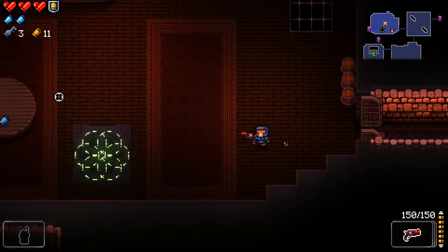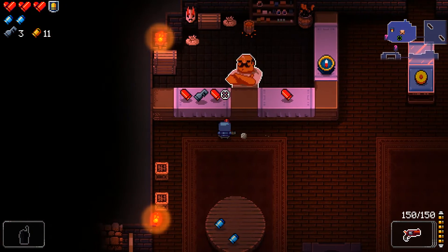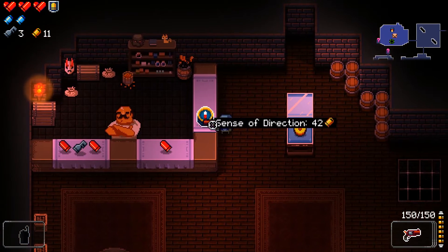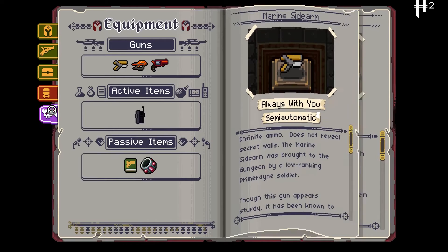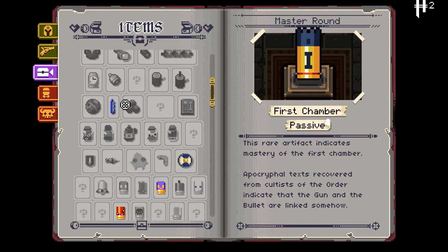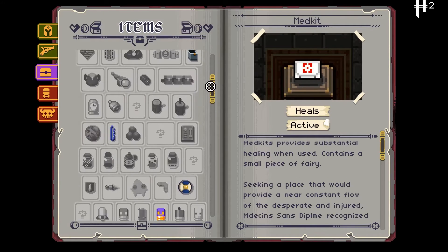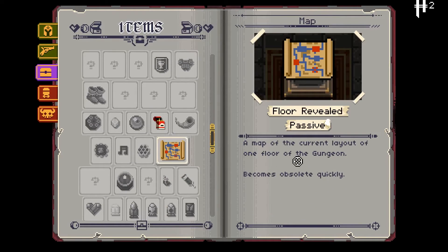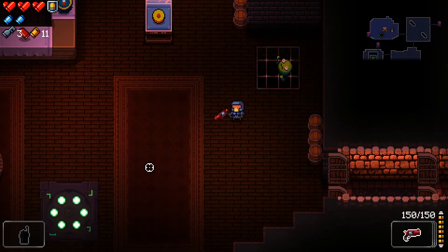We found the shopkeep very early. What does he have on sale? Prime Primer — we don't have enough for that. We should've saved our money. Sense of Direction — I mean, we've got a map. Should we see what the map does? A map of the current layer of the floor on the Gungeon — becomes obsolete quickly, just one floor. Oh, that was a waste of money! That means it was only active for that other round.